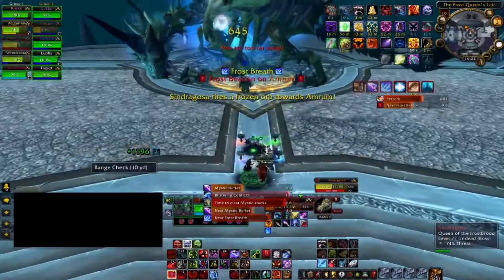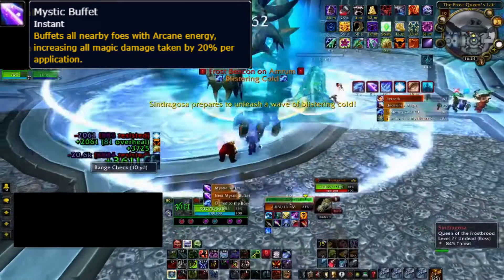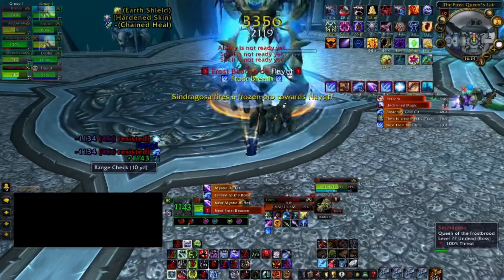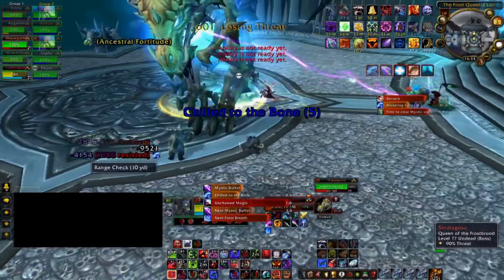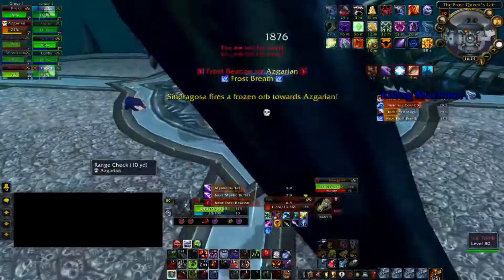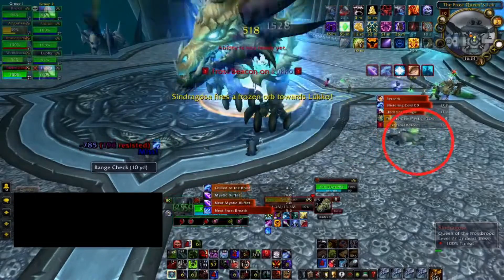In the last phase, which starts at 35%, a new debuff called Mystic Buffet is introduced. It adds roughly 20% increased magical damage taken and it stacks. You need to get behind a Frost Tomb to drop the effect since she can't see you and can't apply it. What tanks usually do is: after the first or second Frost Tomb, the off-tank taunts the boss while the main tank runs out to reset their debuffs by hiding behind a tomb. Once their stacks are cleared, they return and tank again while the other tank goes to reset. They keep alternating — the best way to track when to switch is simply go reset your debuffs, tank, let the other tank reset, and take turns.